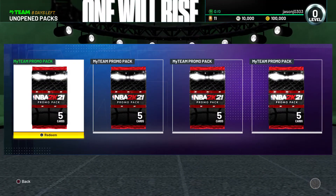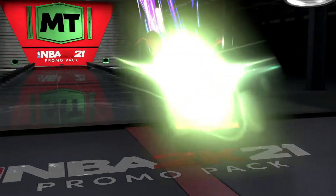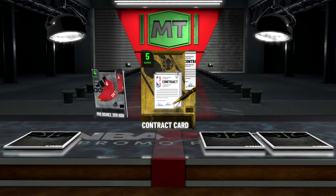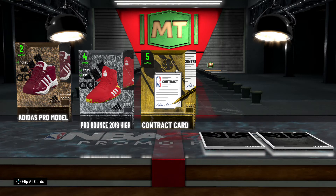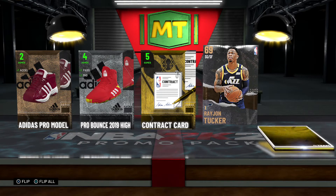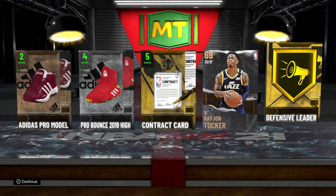Next pack, another promo pack MyTeam — here we go. Let's see that Jordan contract, some shoes — Adidas Pro Bounce. Those look like infant shoes. P.J. Tucker and a Defensive Leader badge, nice.